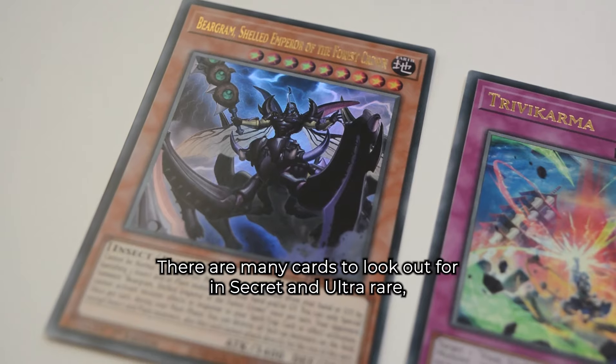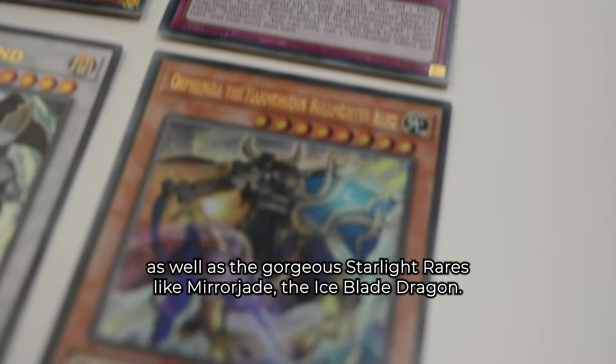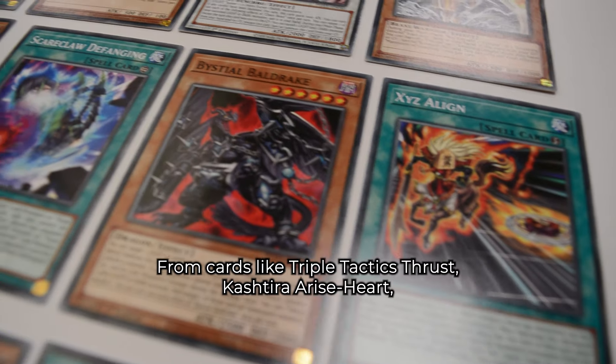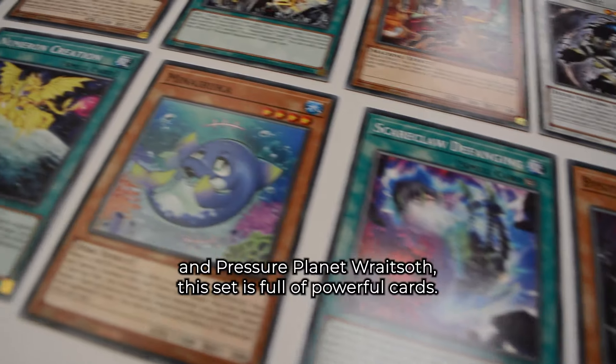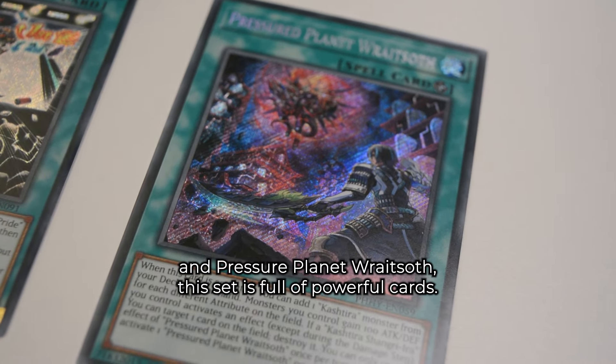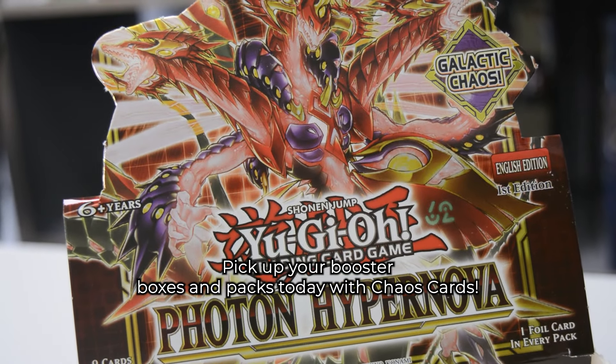There are many cards to look out for in Secret and Ultra Rare, as well as the gorgeous Starlight Rares like Mirror Jade, the Ice Blade Dragon. From cards like Triple Tactics Thrust, Kashtira Arise Heart and Pressured Planet, Raitsoth, this set is full of powerful cards. Pick up your booster boxes and packs today.